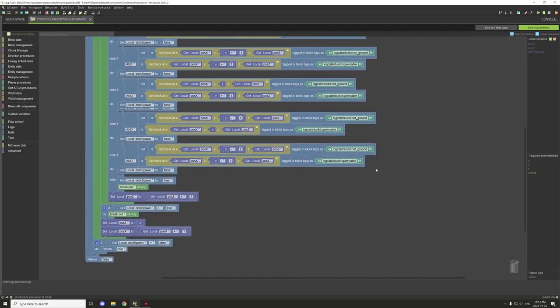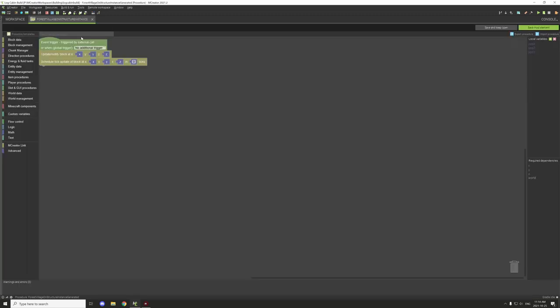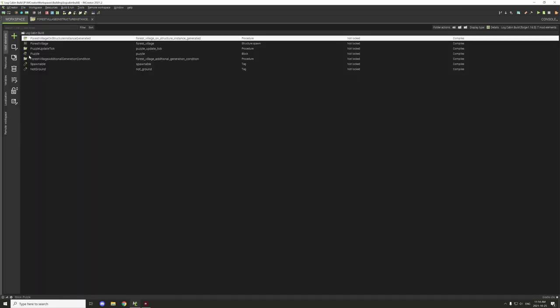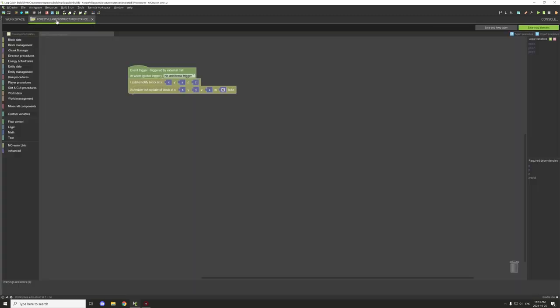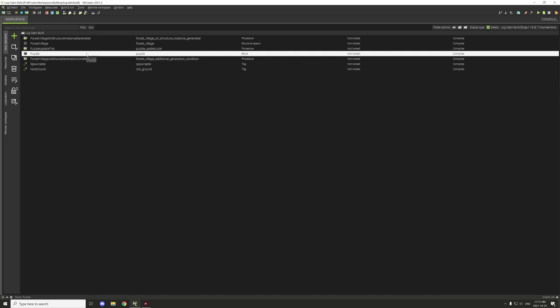Moving on: the other condition is 'when the structure instance generated' — this is under the structure event for when it actually generates. What we want to do is basically update and notify a block. There is a custom puzzle block set up here that we're basically going to be updating at the actual access point where the structure is going to be spawning. Then we schedule a tick update at that block at zero tick, which starts the cycle for the update tick after the block generates.